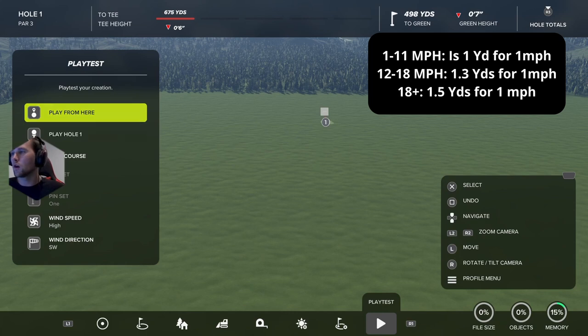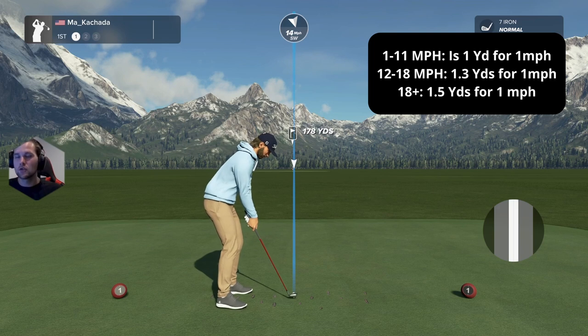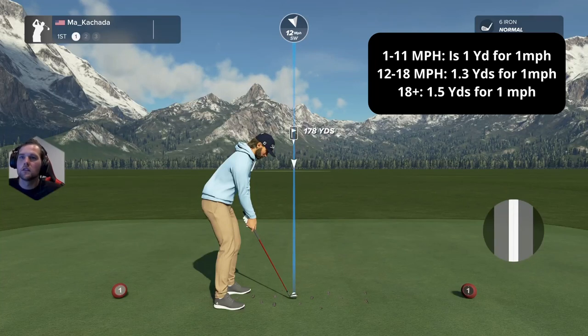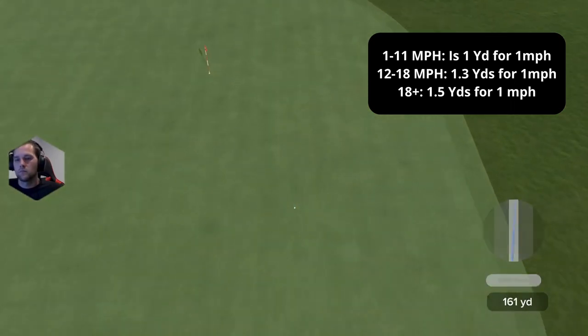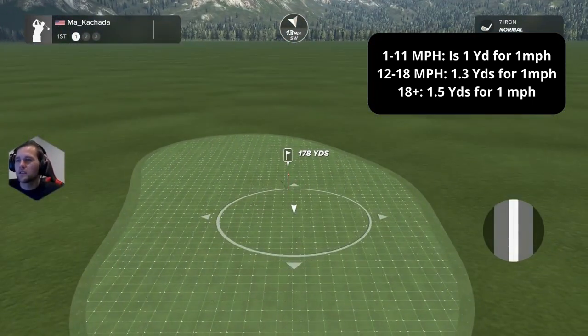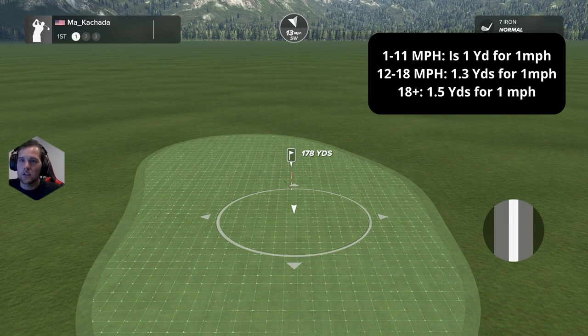In 2K21, anything up to about 17 mph was still one-for-one. Now, anything between 12 and 18 miles per hour is about 1.3 yards per mile per hour. The quick way to calculate it: go one-for-one and then add four to five extra yards. For example, a 14 mph wind on a 181-yard club — add about 5 yards to get roughly 20 yards total — so aim for 166 yards, which is exactly where it landed.